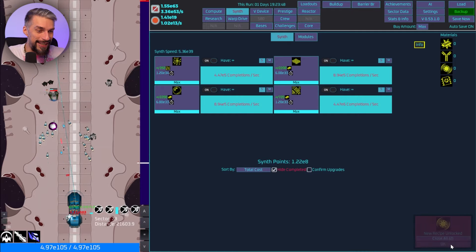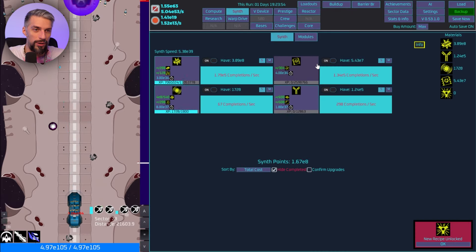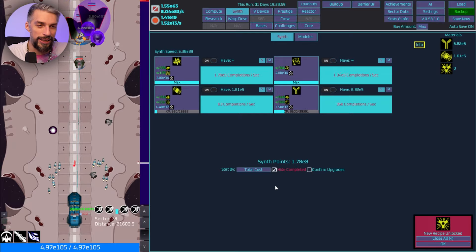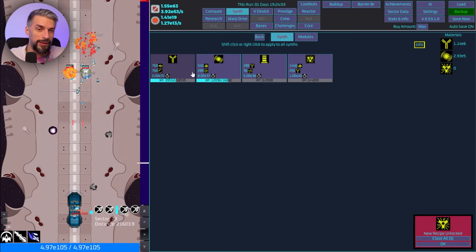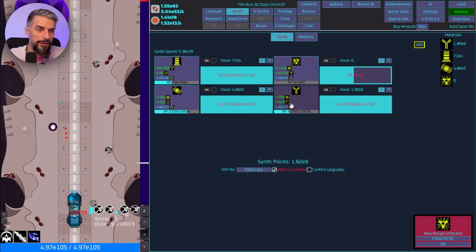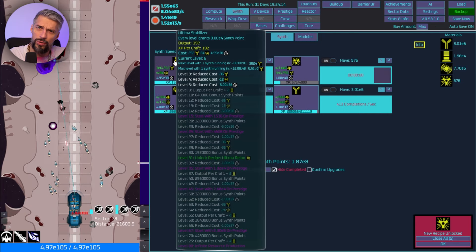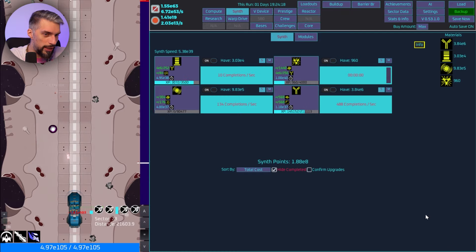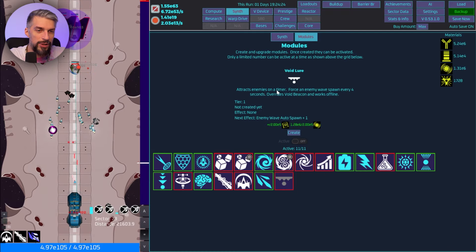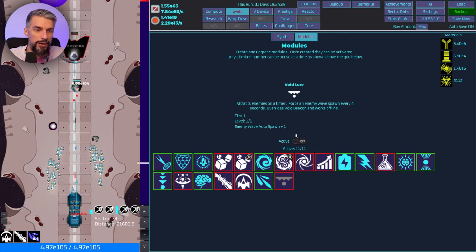That will allow us to do so much more — let's max them all. It's sad we can't use the scene points right now but we're still collecting them. These things are completing so fast: 40 minutes for this, 26 minutes for this, now 12. We got a new module — Void Allure: attracts enemies on a timer, forces an enemy wave spawn every 4 seconds, overrides Void Beacon, and works offline. Nice!